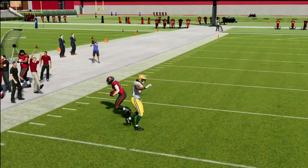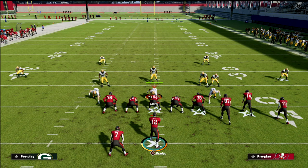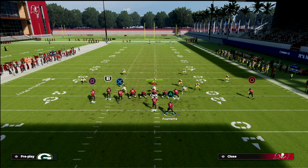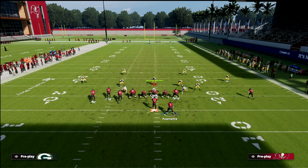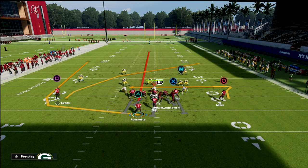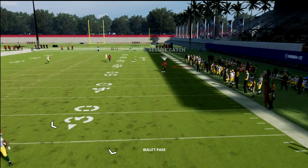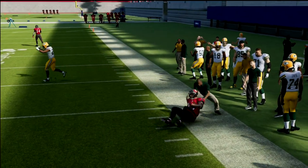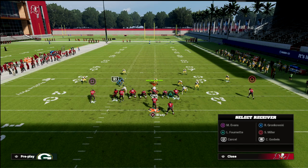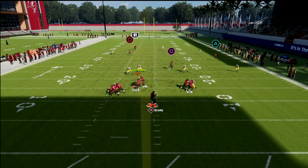Notice that this deep crosser to the circle receiver runs pretty far over the top of the coverage. Another reason I like short side bunch - if I come out in wide side and do the same exact setup, crossing the outside slot, streaking the inside slot, blocking the tight end, and wheeling the running back, then flip the play into short side, you'll notice the crosser is a little bit better. It gets just above where a 30-yard cloud will be - it gets a little bit deeper if you do it on this side.